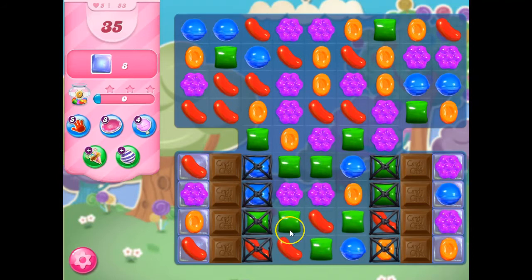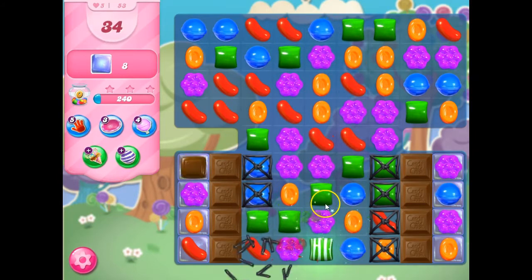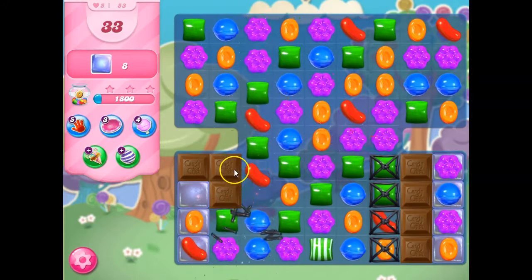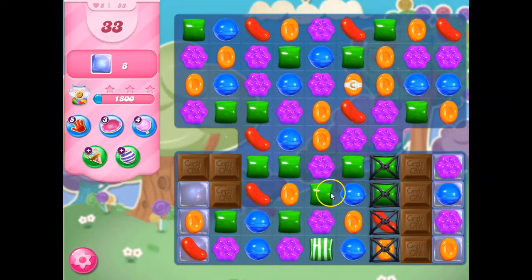I have the best setup ever to take this out. Now I can start to remove the chocolate, and I'm also going to do this to make things easier. The goal here is to get rid of the chocolate and the licorice locks and then get to the Jolly. We used to have six colors on this board, and now we only have five, so it's easier to make specials.